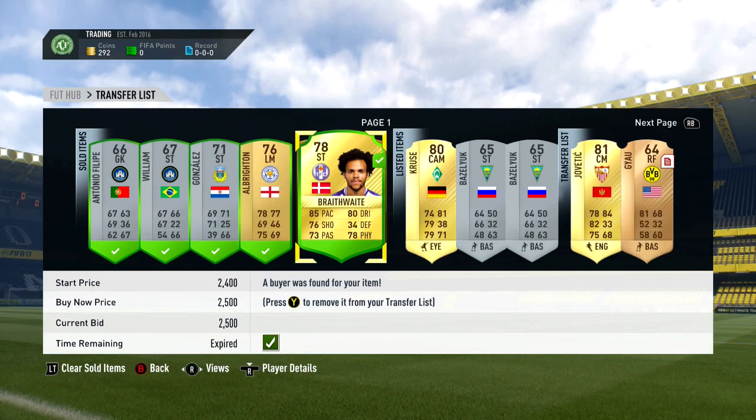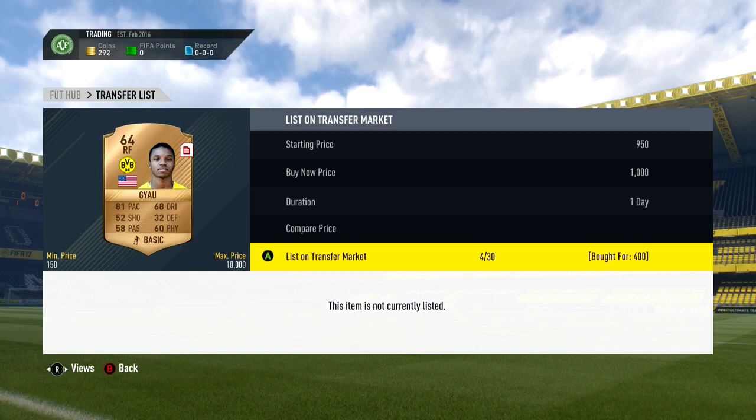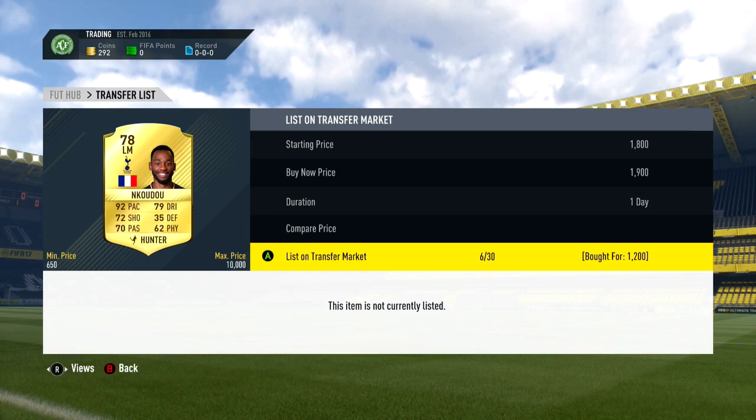With those coins I went and got Jovicic, the brand new transfer at Sevilla, as a centre mid for 2,000 coins, listed up for 2,400. Also managed to get Guayu from Borussia Dortmund as a right forward for 400 coins, listed up for around 1,000. Got a Searchy in right forward for 650 coins, listed up for 1,900. And Inkudu from Tottenham in Hunter, sniped for 1,200, listed up for 1,900.